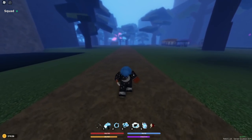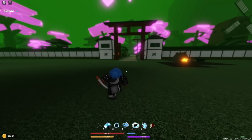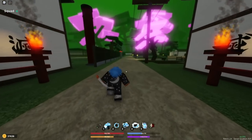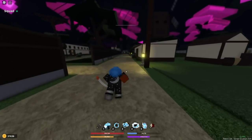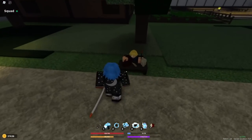Another question that's frequently asked is, how do you sell demon horns? I'm going to show you guys that right now. Once you're at Slayer's HQ — this is the entrance of Slayer's HQ — all you need to do is follow this little path I'm going to show you guys and you'll be able to sell your demon horns here. This is exactly where you sell your demon horns.